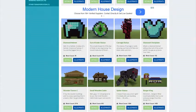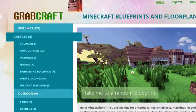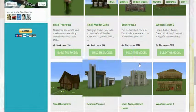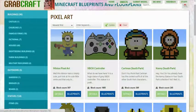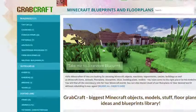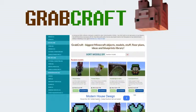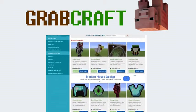You can now build anything, from statues to castles, from farms to mansions, and even from medieval to modern. You'll find a choice of pixel art, statues, machines, houses, skyscrapers, and even gardens. We have thousands of objects in our database and you can build all of them easily to your extraordinary Minecraft world.